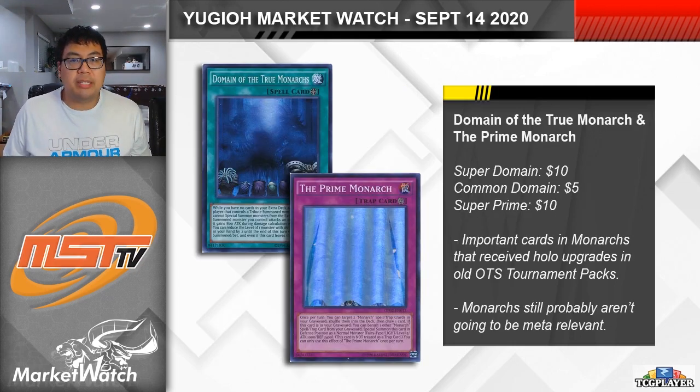I know I mentioned yesterday that I didn't think that Monarchs were a particularly viable strategy in the year 2020, but apparently people still want to try and bling out their Monarch decks to try and cheese people out of wins with the Domainlock and Vanity's Fiend, which is pretty fair because if your opponent doesn't have the out, then they just lose, and that's kind of hilarious. So Monarchs were really affordable for the most part, with most of the cards being available in the Monarch structure deck itself. However, two key cards for the strategy were printed as Super Rares in OTS tournament packs — those being Domain of the True Monarchs and the Prime Monarch. Domain is actually pretty notable as a consistent three-of in the strategy, with supers up at $10 each, but even the commons are $5 or so.